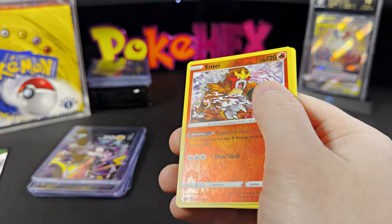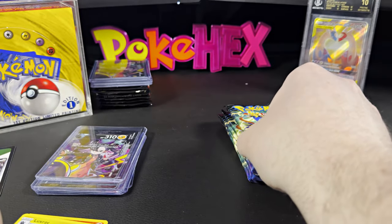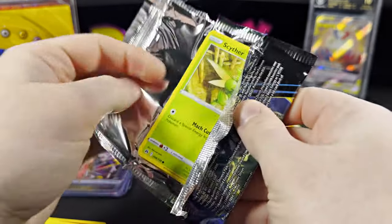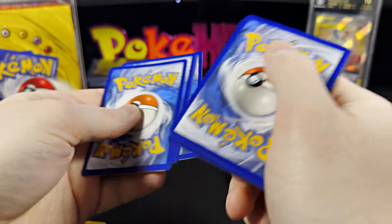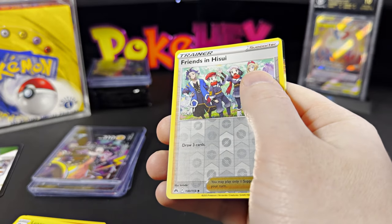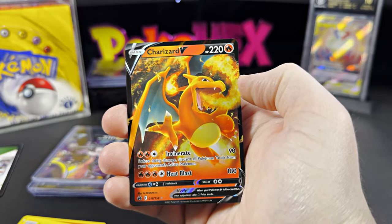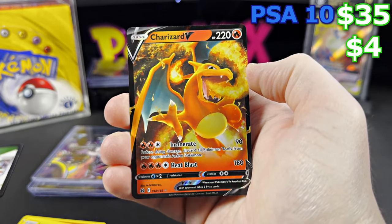I think it's been a while since I last talked about how I got started doing all this. So I got back into the hobby — I was younger, I was only into 1999 sets because by the time the newer sets came out, as soon as it got past Fossil, I kind of tuned out of Pokémon. We have the Charizard V — four dollars ungraded, thirty-five dollars in the PSA 10.